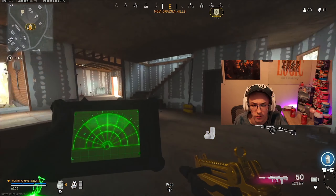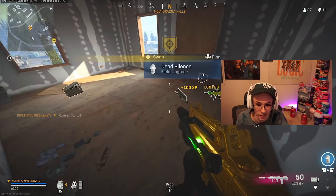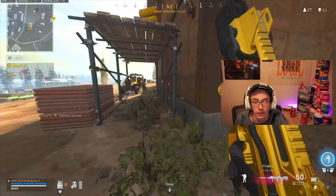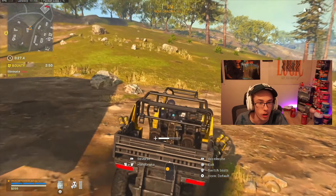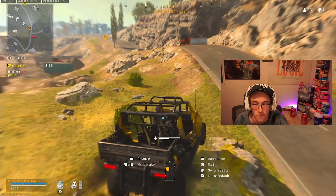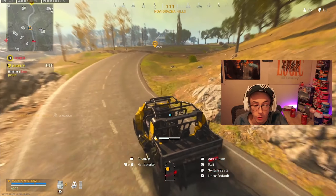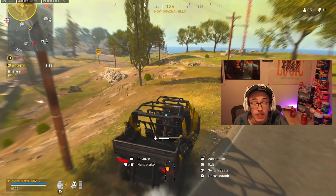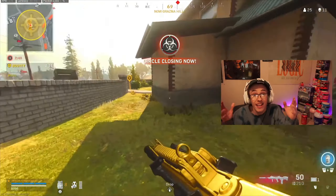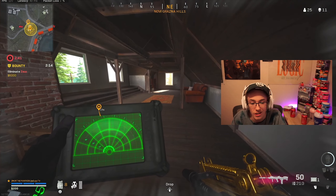I've noticed people running C4 more often in the last couple of months — it's creeping back up, so I'm very cautious with vehicles. Originally I was going to drive over to a nearby guy, but then decided to go to my bounty instead — the target was cozy in a house and I was confident I could pick him off. But this sneaky guy was up on the roof with an RPG. I would have been completely dead without that trophy on my rover.